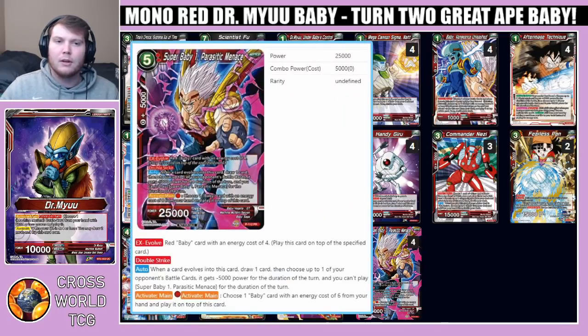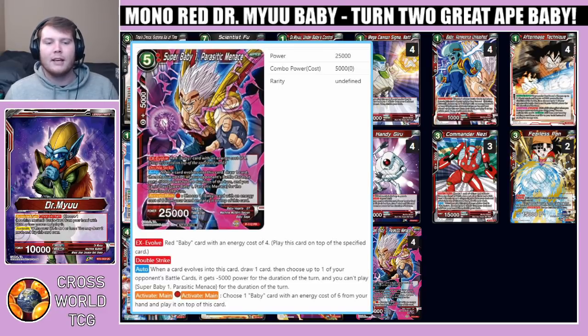Super Baby One: Parasitic Menace — a five drop, 5k combo power, 25k base. It's an EX evolve red baby card with an energy cost of four or more, no energy cost, so you can place this down right on top of your Saiyan Strength Baby after you union absorb into him with your one drop. Double strike: when a card evolves into this card, draw one card, then choose up to one of your opponent's battle cards — it gets minus 5k for the duration of the turn. You can't play Super Baby One: Parasitic Menace for the duration of the turn.